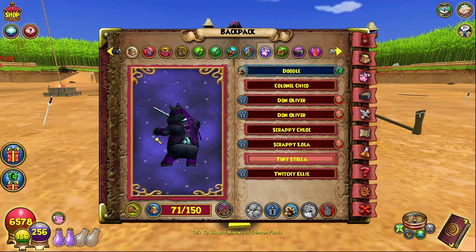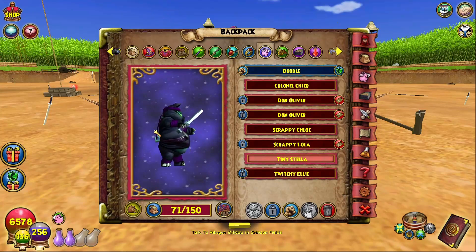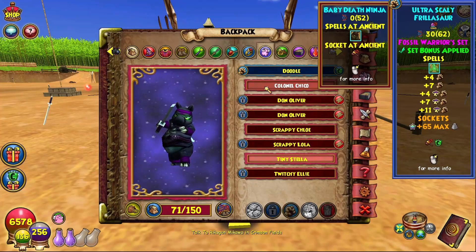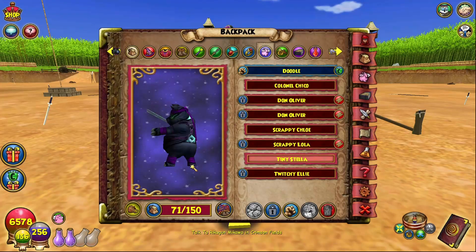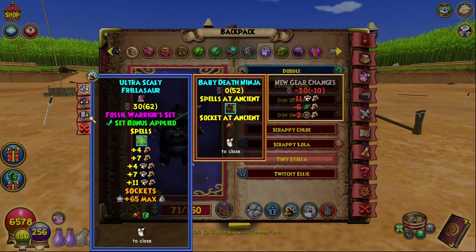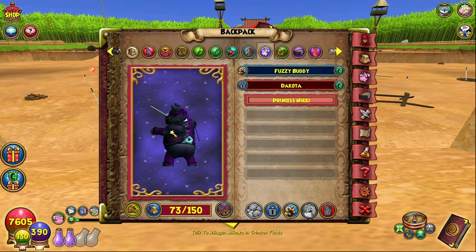Sadly, we didn't get any Athames, Amulets, or Rings from this boss, but we did get pets. We got three Baby Ninja — or Death Ninja — pets on my Storm, and they give the Death Ninja Pig card. And we only got one on my Myth. So all in all, 50 runs we got four pets, which is not too bad.